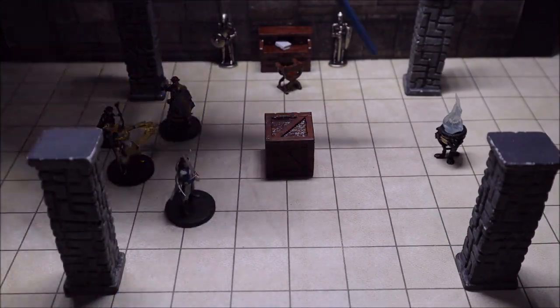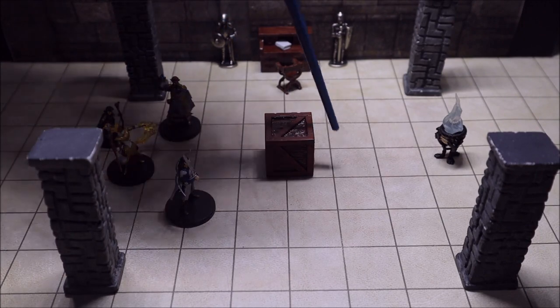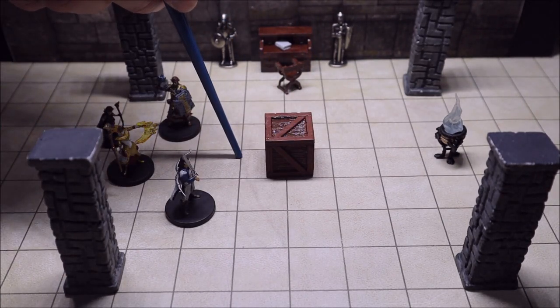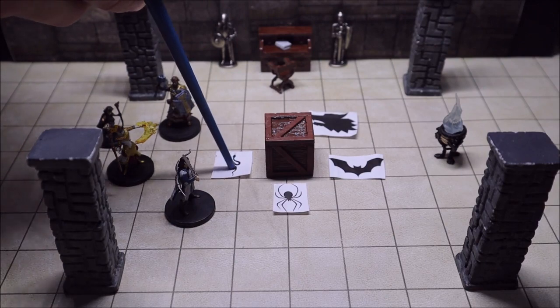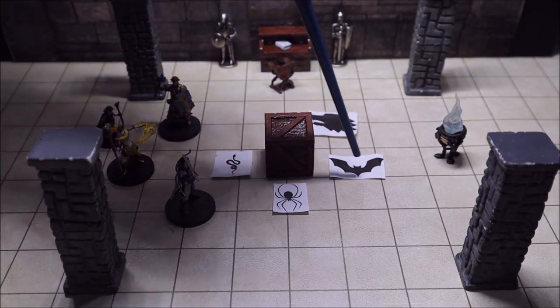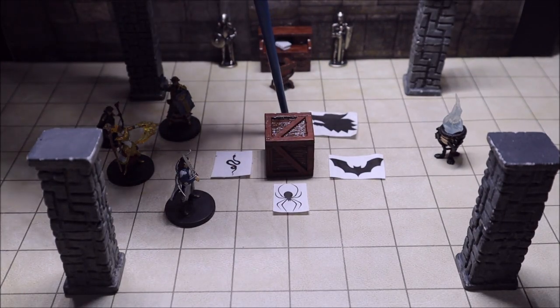For this puzzle our characters are in a room set up very similar to this. They see a sinister looking metal box with an iron lock built into each of its four sides. Each lock sports a keyhole with a sculpted image above it. On one side is an image of a snake, another has a spider, another has a bat, and the last side has an image of a wolf.